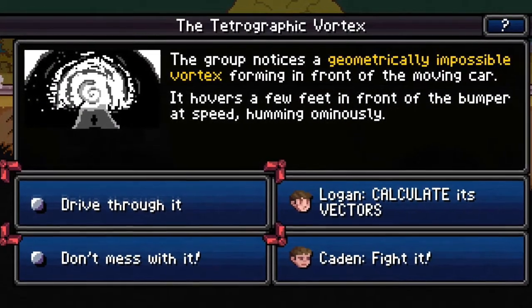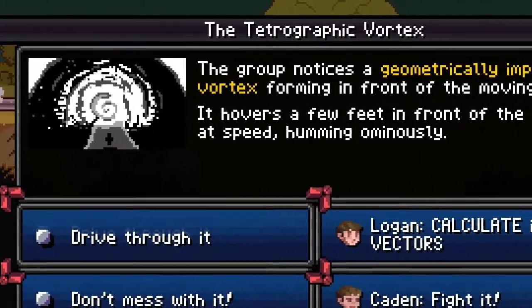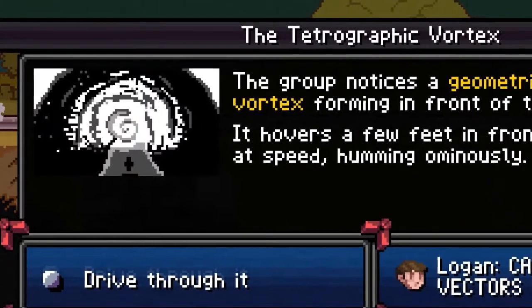The Tetragraphic Vortex is created by the wizard: The Tetragraphic Vortex is a rare driving event where you can transform your characters and gain positive stats. However, it may not have been created by the wizard — rather it could be made by the mad scientist, as they are capable of creating machines that transform people.